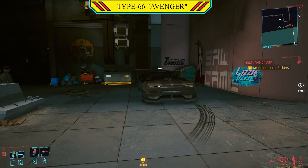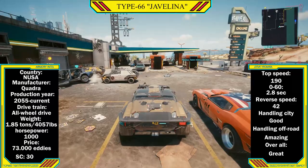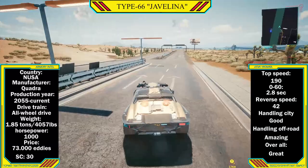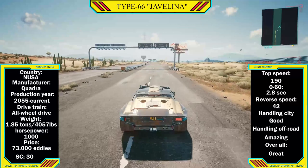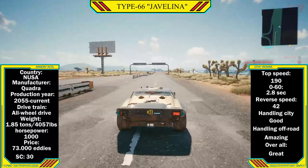Now the Javelina — a Type 66 that the Nomads got their hands on and heavily modified to be an off-road beast. Weighing in at a hefty 1.85 tons or a little over 4,000 pounds, the Javelina is a bit heavy, but it's due to the modifications. The biggest one being the 1,000 horsepower motor they put into the guts of this car, giving a top speed of 190, a 0-60 in 2.8 seconds, and a reverse speed of 42.